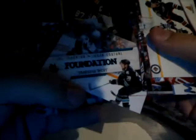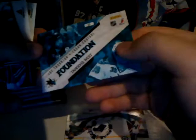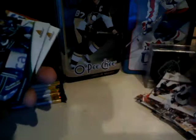Pack three: Dustin Byfuglien base, Marian Gaborik base, Alex Pietrangelo base, Valtteri Filppula base, Eric Cole base. Joe Thornton and Logan Couture tandem West — not sure what that means but it's a pretty cool card, not numbered. Alexander Burrows base, Evgeni Malkin base, Anthony Iemma base, and Brent Burns base. Next pack!